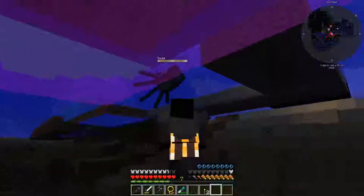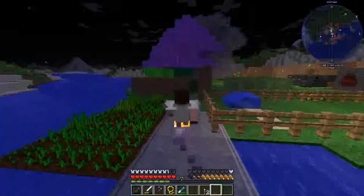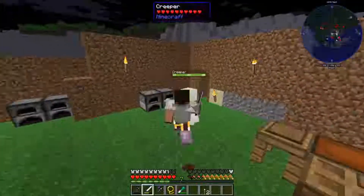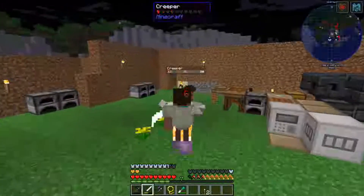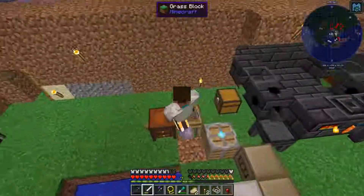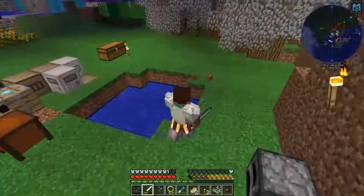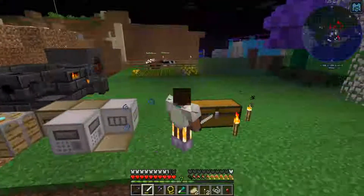That's gonna take forever to fix. I didn't realize the hoppers with the vectors would spawn the direction they do. The vectors are supposed to be put in a specific way. Oh no — don't blow up! He destroyed a couple of my tables and a whole bunch of my stuff. Why did it blow up?